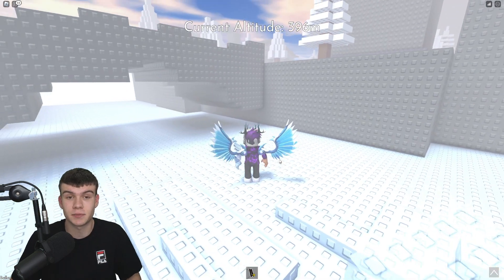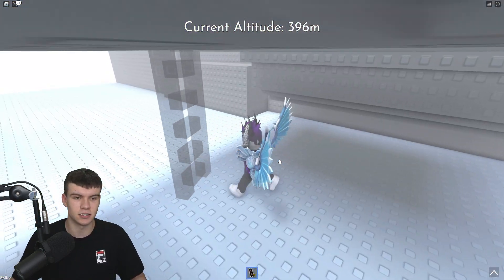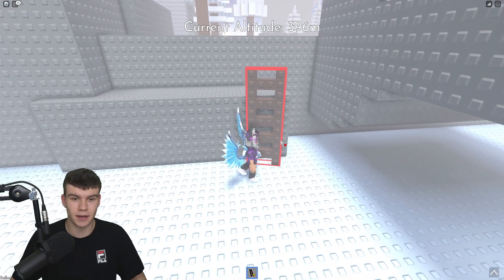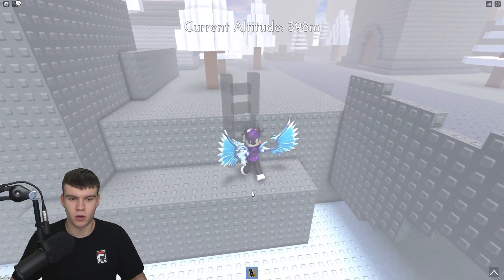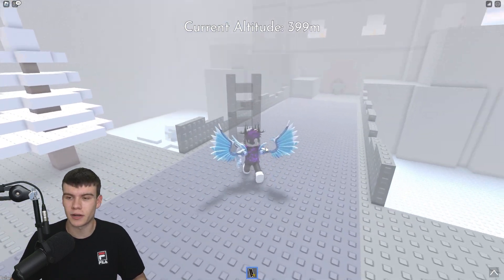I'm going to be explaining that right now. All you guys need to do to solve that issue is this: I'm going to go up here, place down my ladder, and simply walk up. There we go — once we've done this, go up to this next layer.